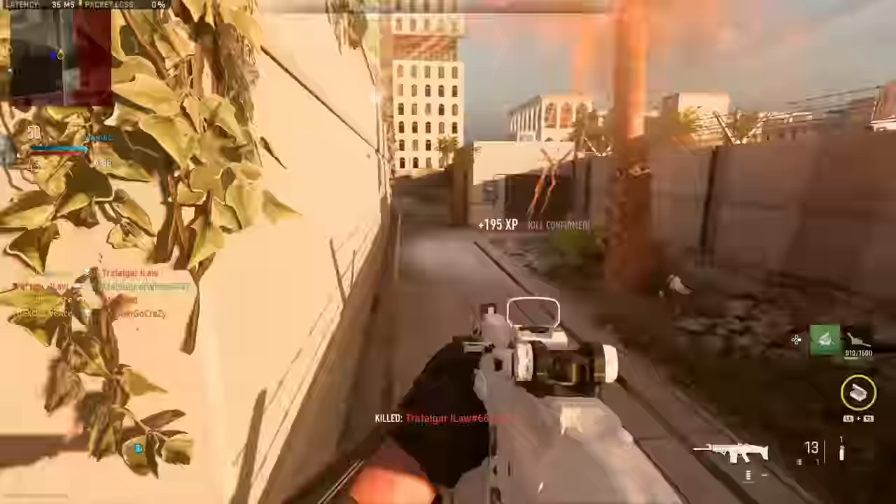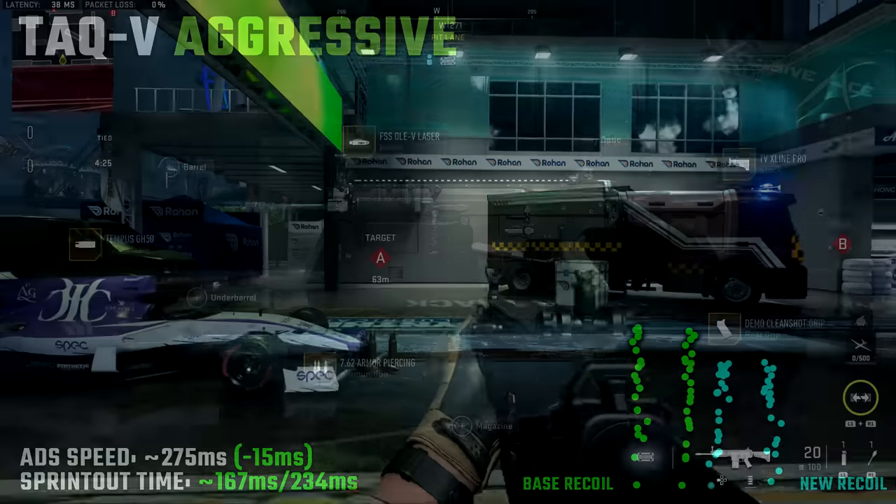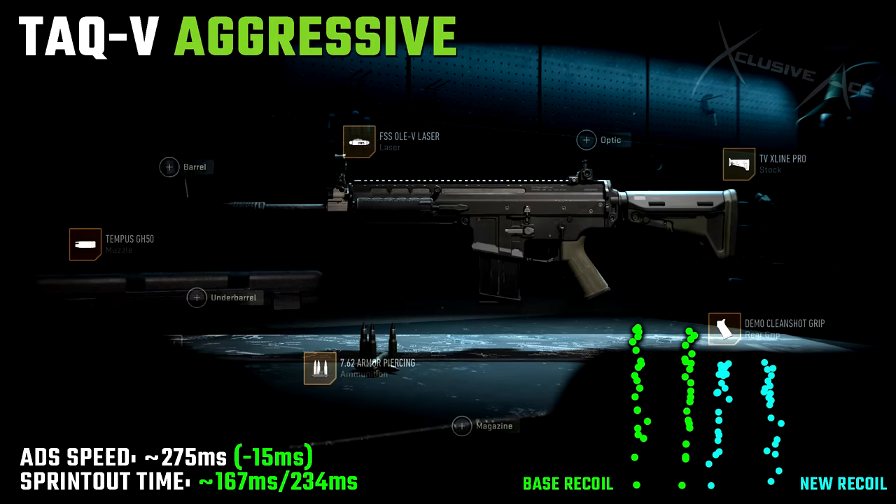For the first attachment combination, I really like this one for playing aggressively with the TAC-V. Keeping it fairly basic: the Olevs laser, the Tempest GH50 muzzle for vertical recoil control, armor-piercing rounds to punch through cover more effectively, the TV Xline Pro stock, and the Demo Clean Shot grip. Combined, we get a solid ADS speed of 275 milliseconds and a noticeably improved sprint-out time of 167 milliseconds.